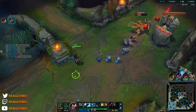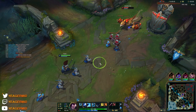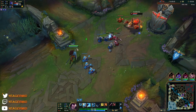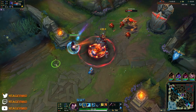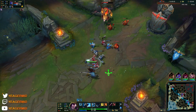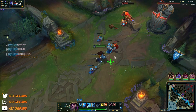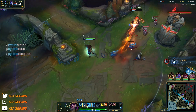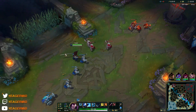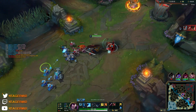We just have to make sure this wave crashes in. He has TP so he might recall at some point. If we can let this wave push in a little bit, it's easier to look for the kill. He wants to reset. Oh that's so unlucky — he flashed and then got knocked back. Okay, he's resetting. Let's push this.